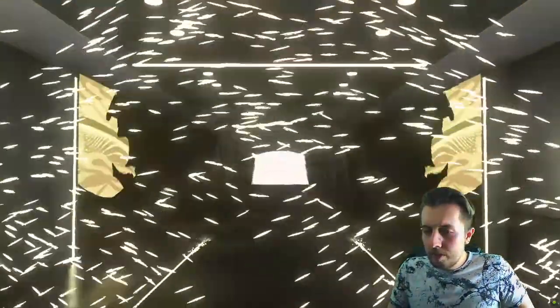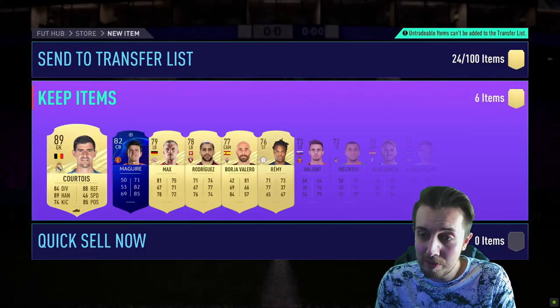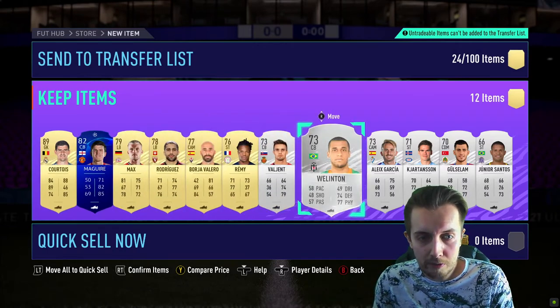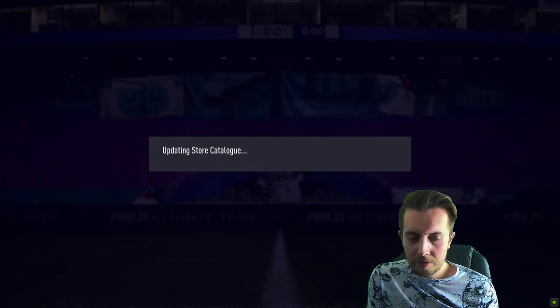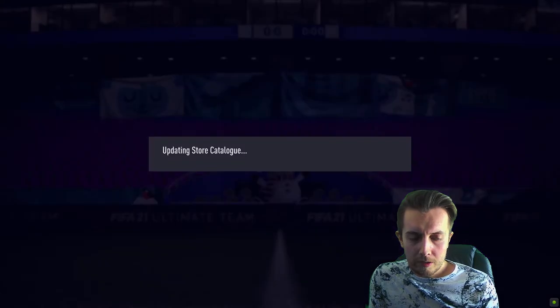We get a walkout — what could this be? Belgium CAM — oh, it's Courtois though, that's pretty good. I definitely should have opened these prior to actually doing the icon pack because it would have helped massively. I can't sell him, that's a bit of a shame, but he would go for about 70-odd thousand coins, which is pretty nice. No walkout on the next one, but we do get a Boards which is always quite nice to recoup some fodder in the club.